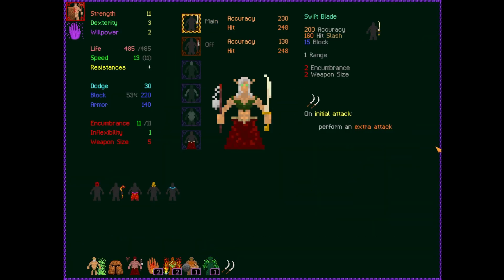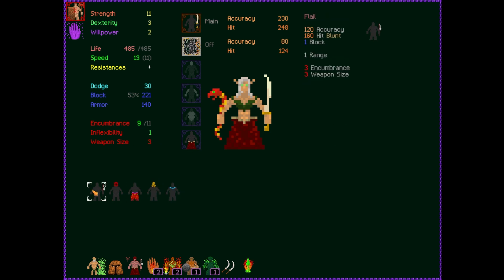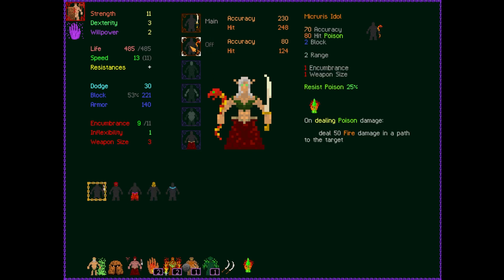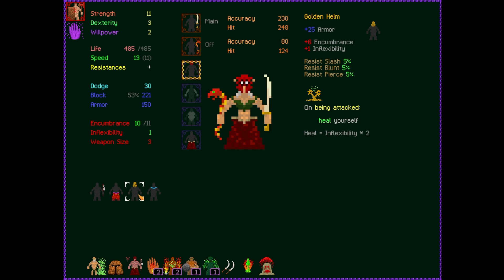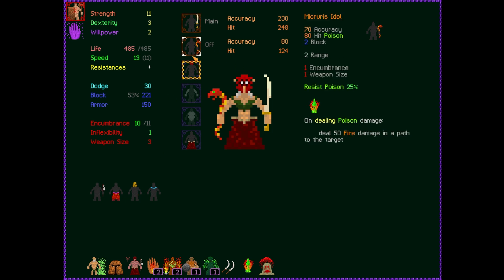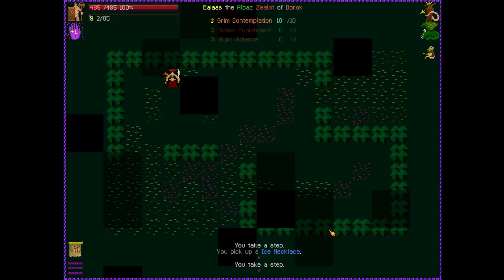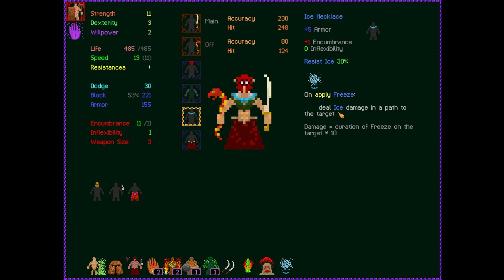This allows us to put on this helm. On apply freeze, it deals ice damage in a pass — I'd have to be applying freeze for that to be valid. It gives one encumbrance, and I'm being attacked to heal yourself — ooh! But it does over-encumber me, so I'll stick with the mask of blood. I also might as well put on the necklace since I have the one extra encumbrance and it's ice resist, so might as well have it.